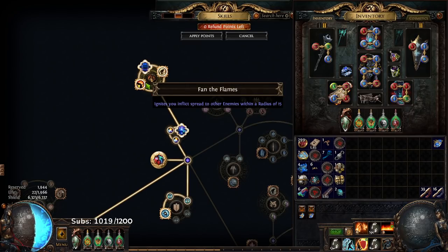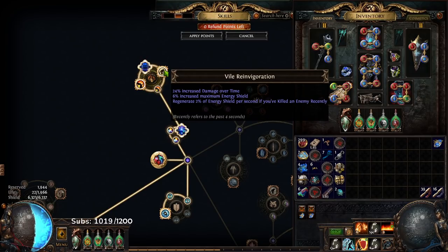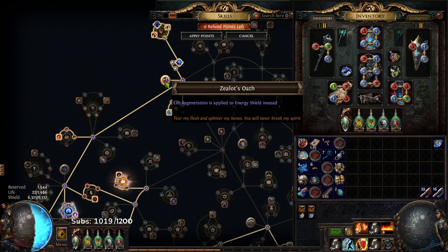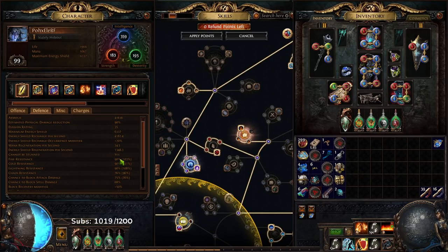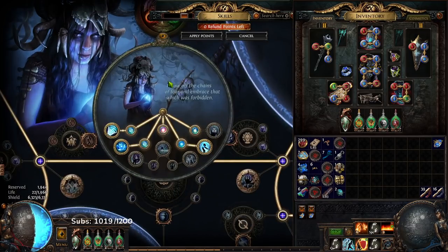The way you get your Elemental Prolif would be Fan the Flames for your Ignite Spread. I just have Fan the Flames with Vile Reinvigoration. Vile Reinvigoration basically gives me a little bit of extra ES sustain. You have to take Zealot's Oath to make it so that all of your Life Regen is actually applying to your Energy Shield Regeneration. And remember, the higher your resistances go, the better you can mitigate your own Righteous Fire.